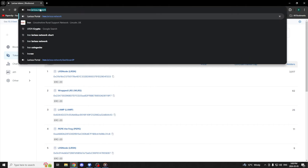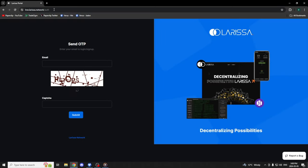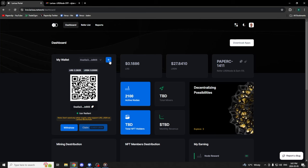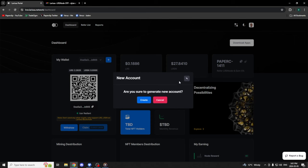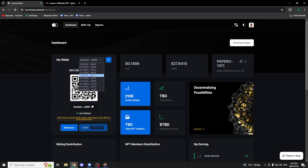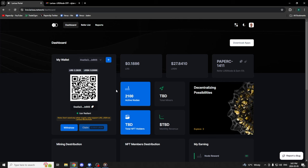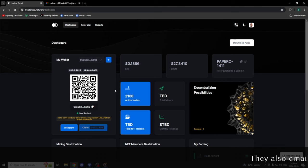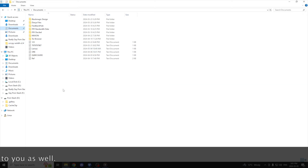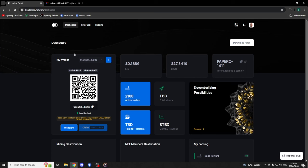Next, we are going to go to lrsn.larissa.network. You can sign up for this — I'll just sign in myself. Now you're gonna add a wallet. I would create a wallet, but I already have a bunch and I accidentally added a few extras. With this wallet, they give you a password that you have to copy — I have my passwords all saved in a file. It is the password you need to do anything with these addresses.